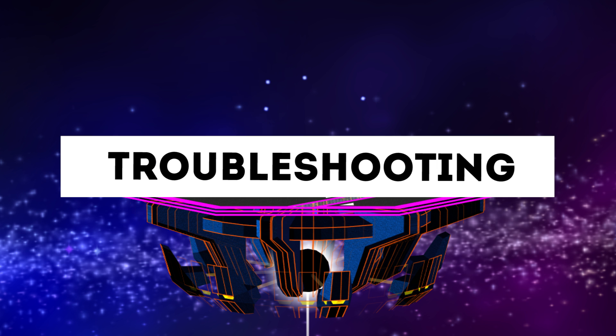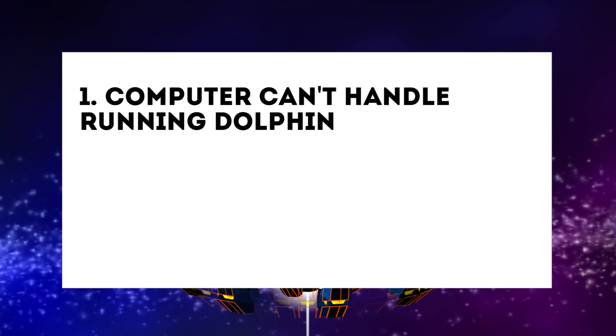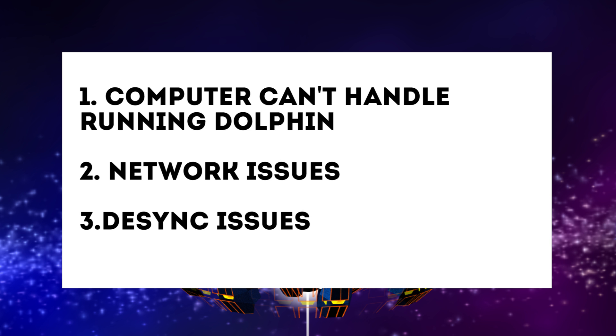Now it's time for the troubleshooting section. This version of Dolphin is still very new, so I expect there will be some bugs on their end. However, with automatic updates built into the client, you won't have to worry about needing to download a new version whenever there are changes made. Many problems are often on the user end anyway, and they generally fall into three categories: your computer can't handle Dolphin, network issues, and desync issues. I've already discussed the computer issues, but network issues can be resolved in a variety of ways.